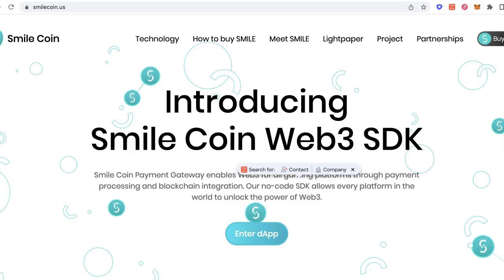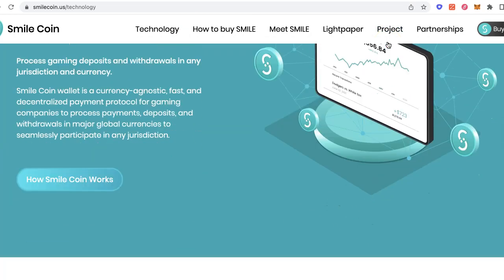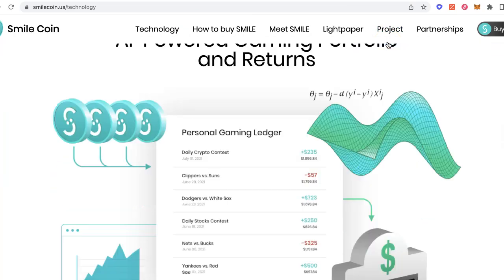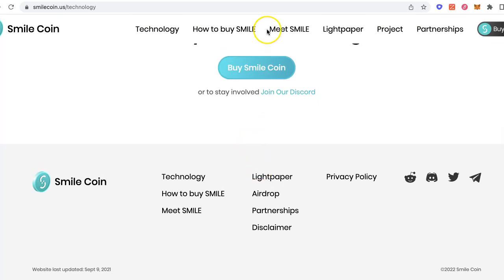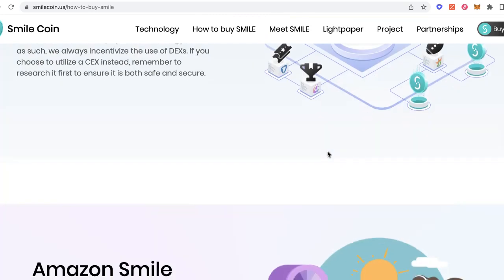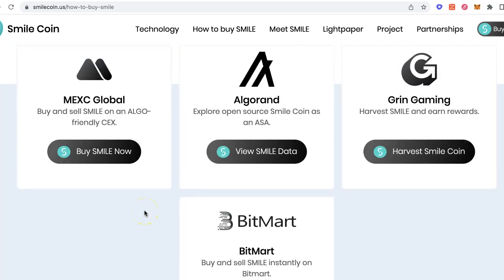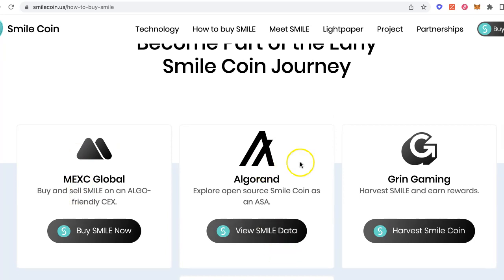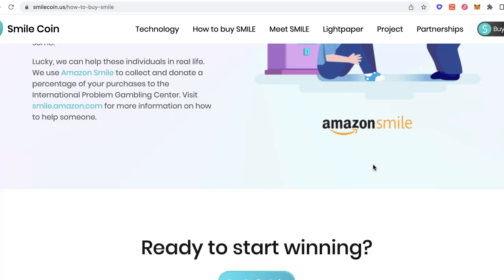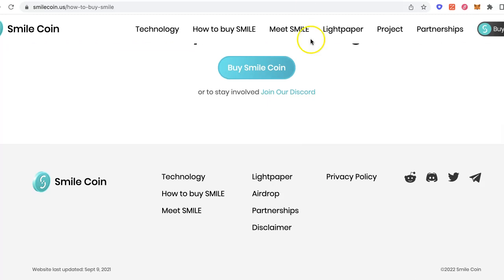The next very important thing I like to make sure of is understanding the technology and the people behind the project. This breaks down all the different features, and then you can take a look at how to buy it. I think it's a really cool feature that they're being sold on MEXC, and there are all these different marketplaces you can buy it on: Algorand, Green Gaming, BitMart, Amazon Smile. It's pretty insane that it's getting to this level to be able to work in that fashion.